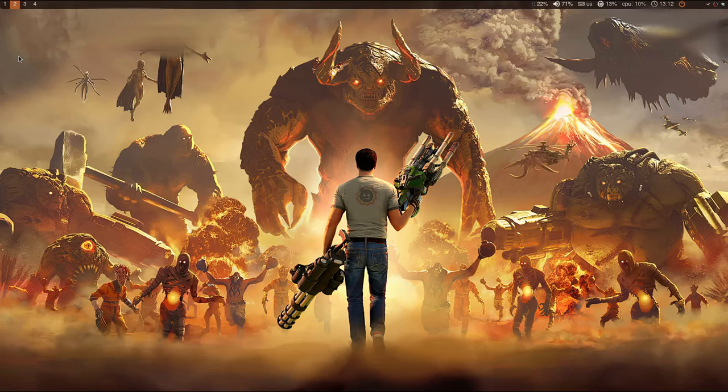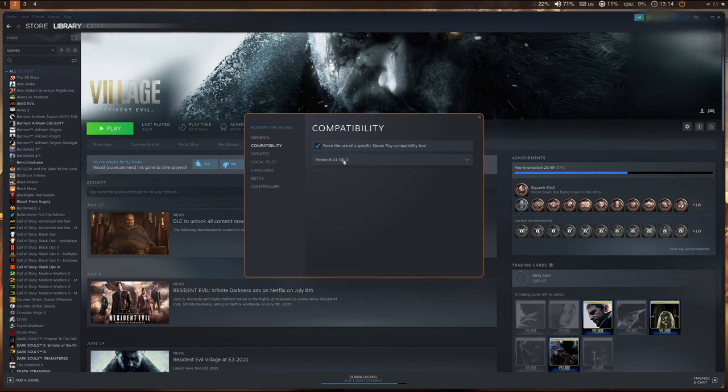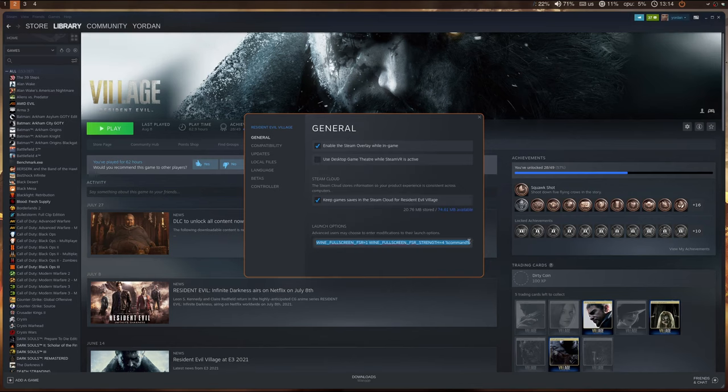Then, you have to restart Steam. Once you've done that, you should be able to choose to run the game with this Proton version. Select it, and then add the following environment variables to your Steam launch options.